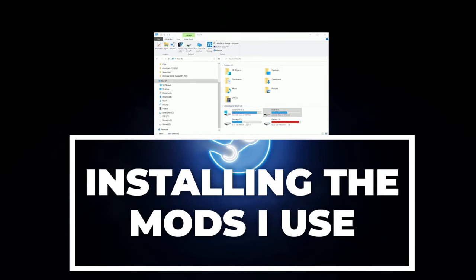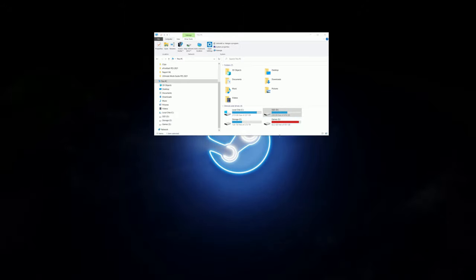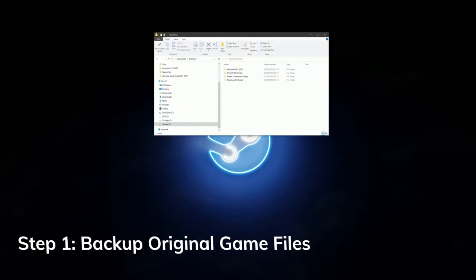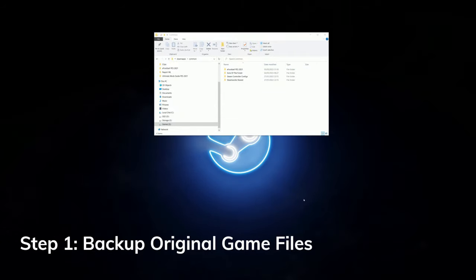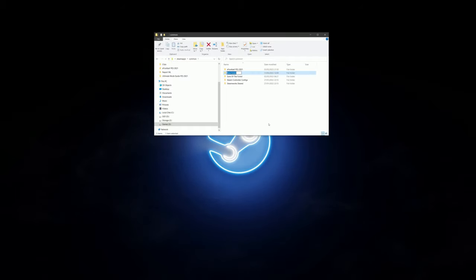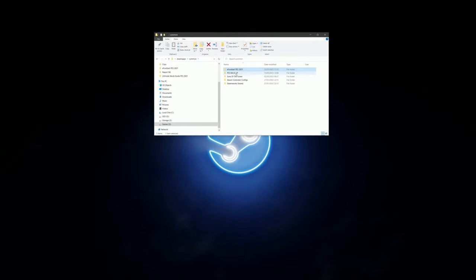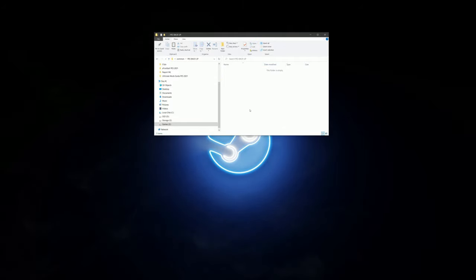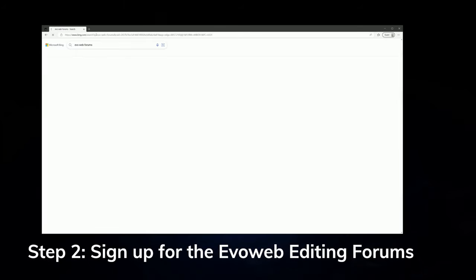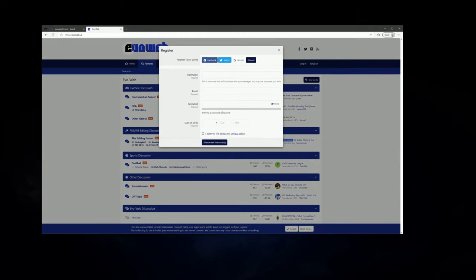Now we've covered some of the best PES 2021 mods, let me talk about which mods I use and how you can install them so your game looks the same as mine. First of all, and this is an absolute must — I would recommend you back up your game files before doing any modifications, so you can easily revert to the original if something goes wrong. Literally copy and paste the full game folder to another drive and keep it as backup. Once you've backed up your files, head over to the EvoWeb forums and sign up — you'll have access to all the community creations for PES 2021.